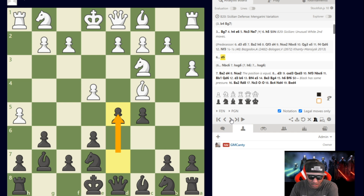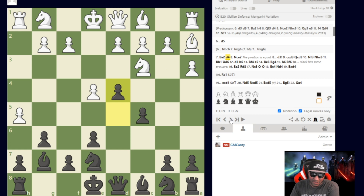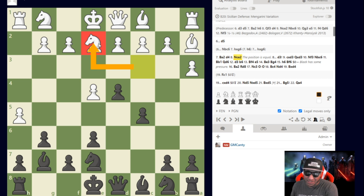d5 is played, striking the center as you should, and white backs up — Nepomniachtchi plays bishop a2, getting the bishop on the long diagonal. That's why a3 was played so early — so bishop c4 could be played and then retreat to a2. After that, black plays d4 — a move I like a lot. We gain space, advancing from the fifth rank into white's territory. The notes say the position is equal, which I agree with.